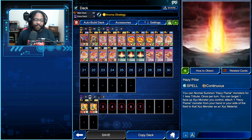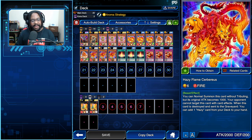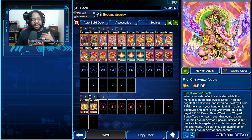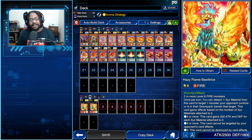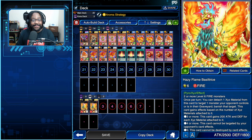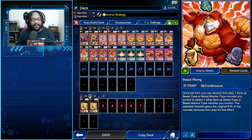We're rocking the Aroma strategy using three Hazy Pillar and three Beast Rising — you're just hoping for the hard draw on those two cards. Outside of that, you can use Hazy Flame Cerberus and Fire King Avatar combo to search out pretty much every card in the deck. Beast Rising gives you the advantage and the boost. I didn't build out much of an extra deck because you don't really need it — Pyro monsters don't work with Beast Rising, and there's only rank six you can hit with this deck.